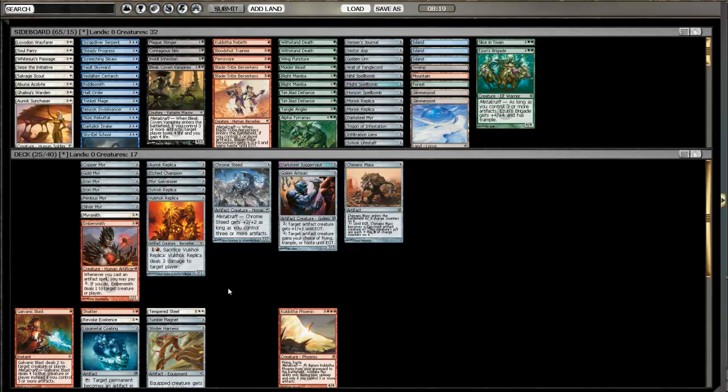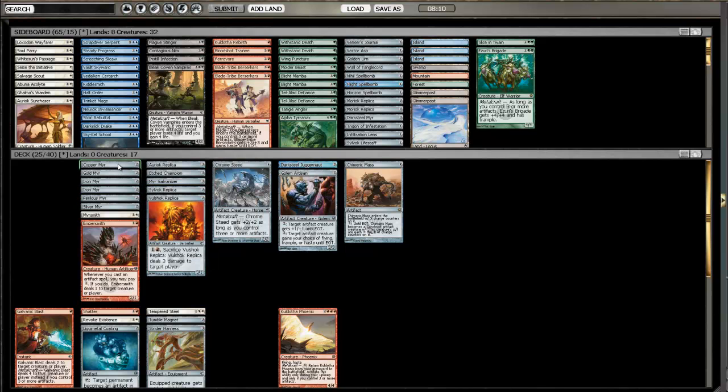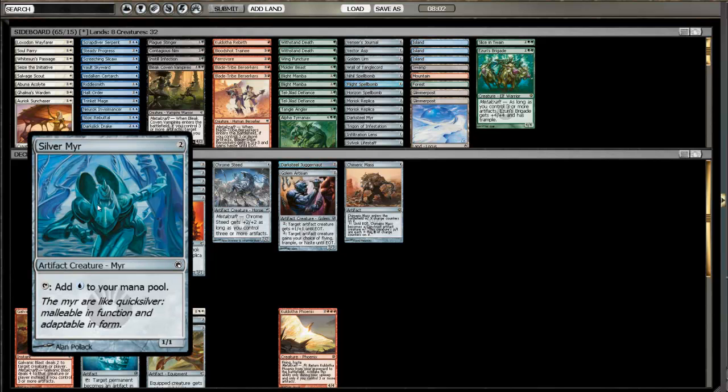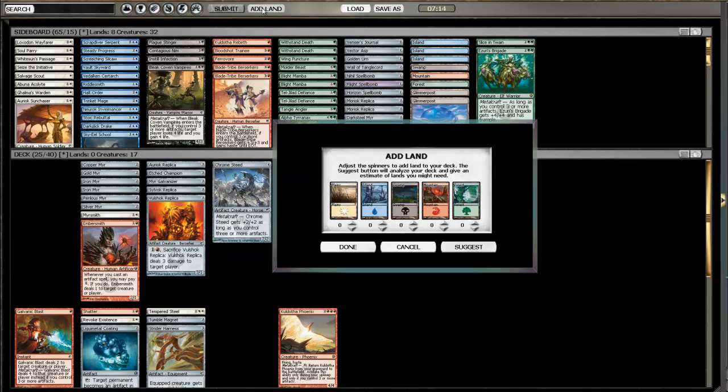It's a Grey Ogre that's an artifact creature that will get me Metalcrafted sooner. So we're starting a Silvok Replica because we have a Copper Mirror and Gold Mirror - looks pretty good. We actually have 5 Mana Mirrors, so I'm a lot happier playing 15 lands in this deck. Palladium Myr looks like it'll do some work by being the mirror lord. Let's get some lands in this deck.